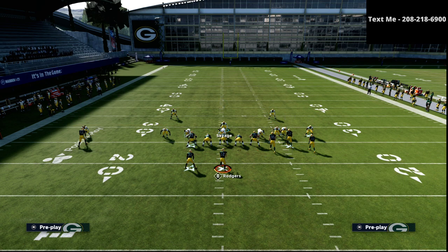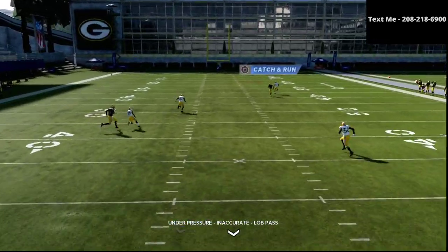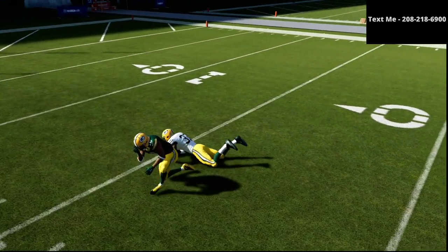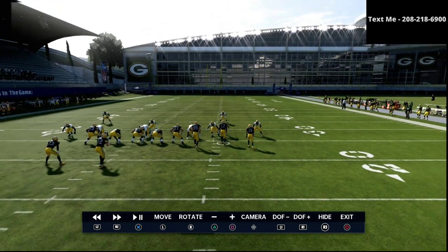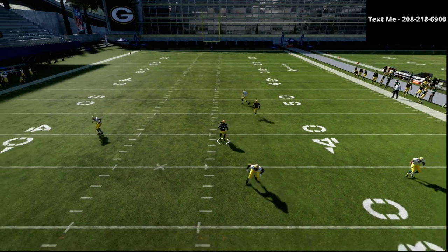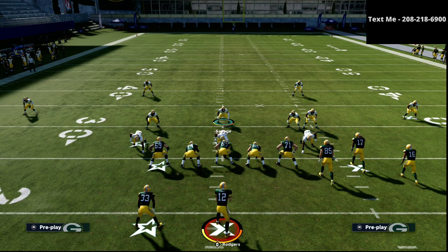You're going to notice that the circle receiver is going to get completely taken away. If I try to throw that bomb again, it's going to be an automatic interception. Jumping back into instant replay — we've got decent coverage across the board. We've pretty much taken away play Flood. Now we're going to take that a step further and shift.